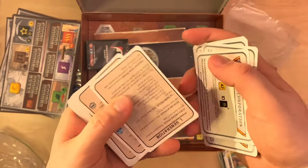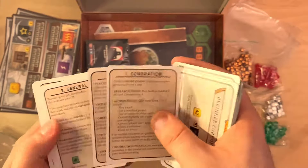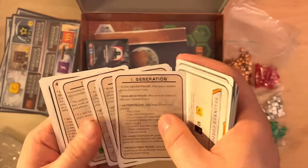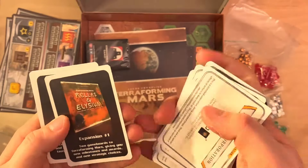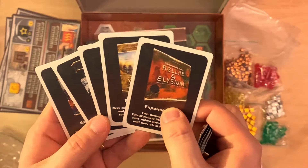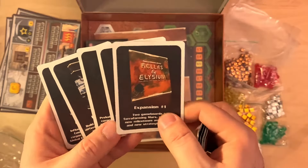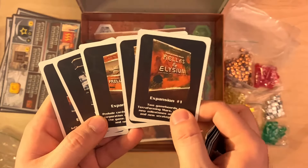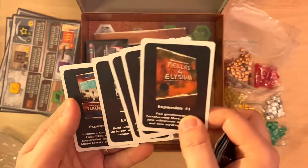There are also some beginner corporation cards. Then we have some cards for general rules, and some cards which are basically just to hype you to buy the expansions: Hellas and Elysium, Venus Next, Terraforming Mars Prelude, Colonies, and Turmoil.